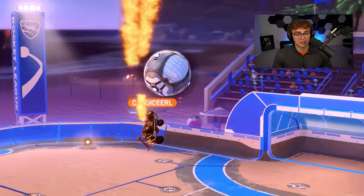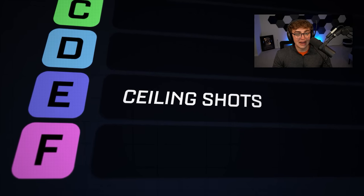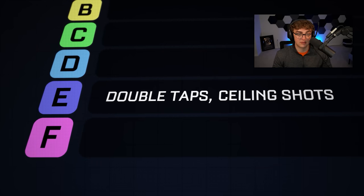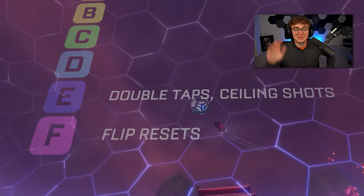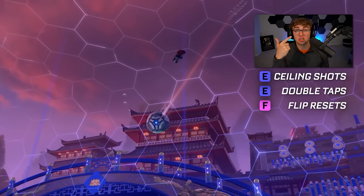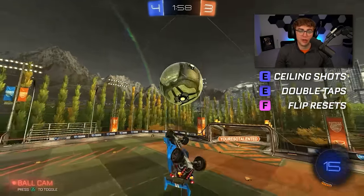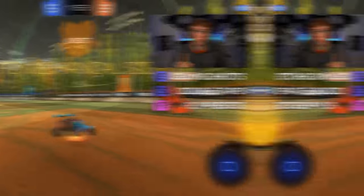Ceiling shots — not as terrible as redirects — E tier. Double taps — not as terrible as ceiling shots — top of E tier. Flip resets, just as bad as redirects — F tier. The reason I'm batching these together: they all fall into the same camp — pretty hard to learn and extremely rare in use at the low ranks. Double taps and ceiling shots are higher than flip resets because they're slightly easier to learn and slightly more useful.